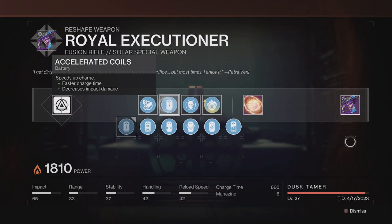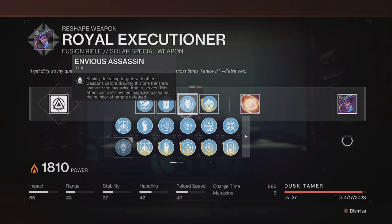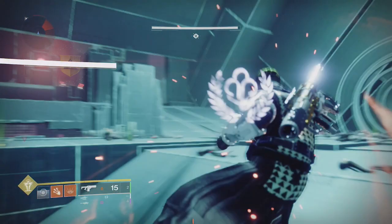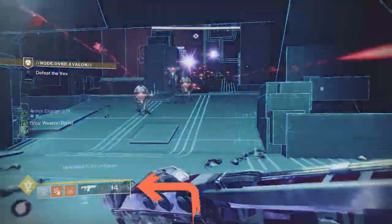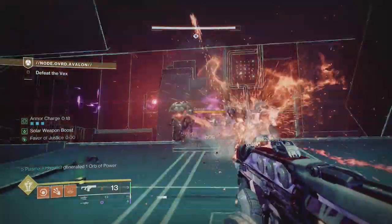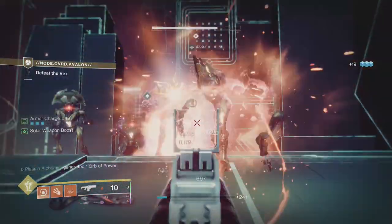Whilst this weapon has a mid charge time, slotting Accelerated Coils in the second column will give it a faster charge time at the expense of a bit of impact, allowing you to fire faster bursts. In the third column, there are two good options: Threat Detector, which increases stability and reload whilst in proximity of combatants — very useful for add-heavy encounters. But for me, the third column winner is Envious Assassin, which on getting multi-kills with other weapons overflows the magazine by 150%. In the case of the Executioner, it will max out at 15 bursts, effectively eliminating the need to reload.